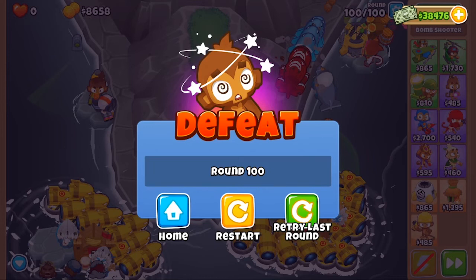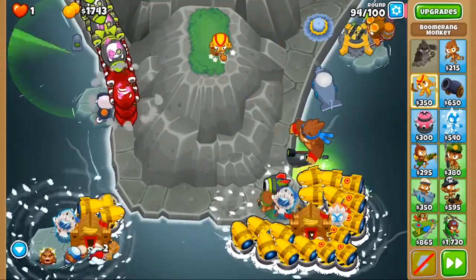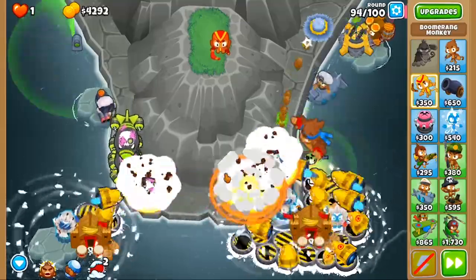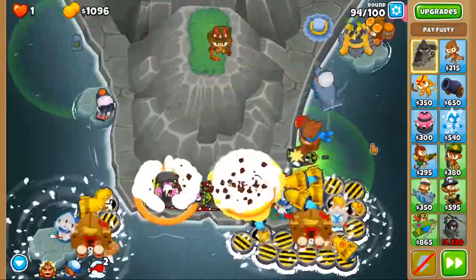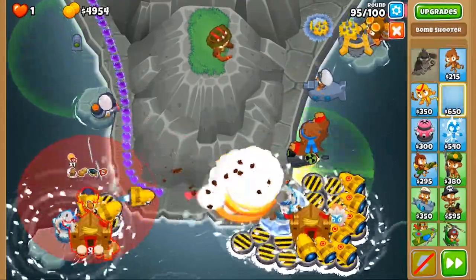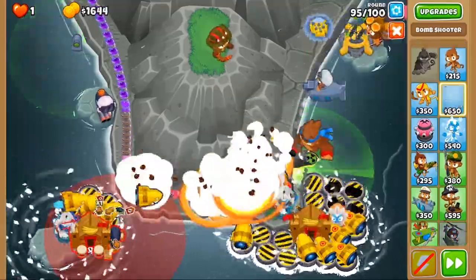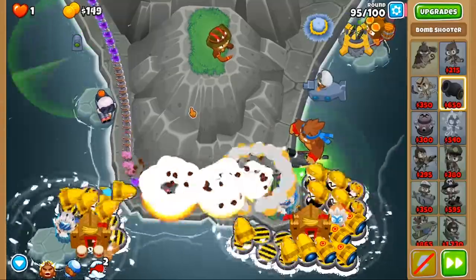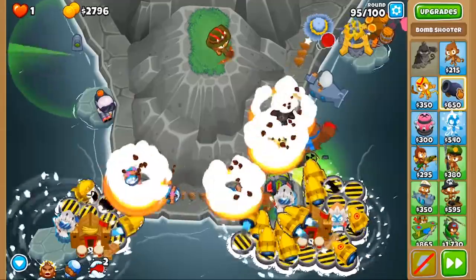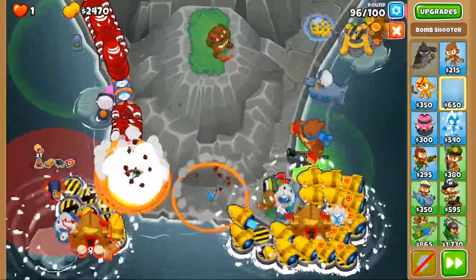Not too far back. What I did here was basically save up a bit more money, so I got a couple less Maulers. I got a Mobe Press for Round 100 and also to help a bit on 98, and I also got the Concoction earlier. Because Concoction is really good with Permaspike, especially if you can clump everything together — the Permaspike doesn't really care about how many ceramics there are, just how much RBE is coming towards it. So Concoction is definitely a good synergy with that.